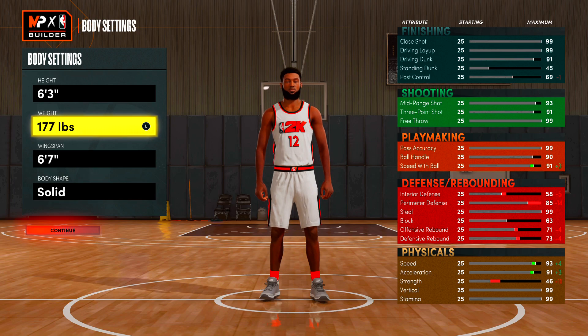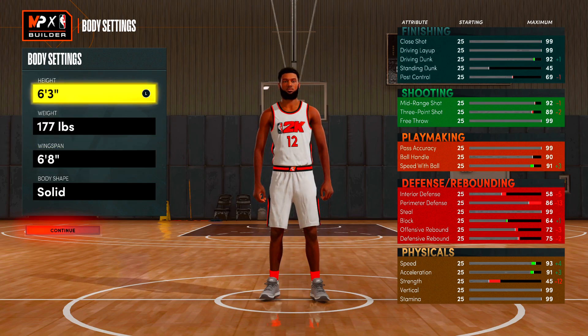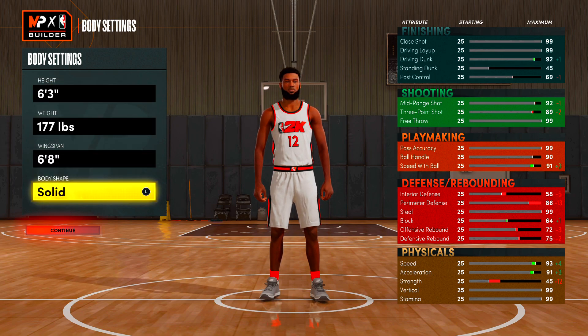We're going to try to make this build as realistic as possible, especially with the height. John Morant being 6'3, we're going to do 6'3, 177 pounds, and then go with a 6'8 wingspan. Some of you might say go shorter wingspan, but I prefer a longer wingspan because defense on next gen is a very big key, especially with the steals.